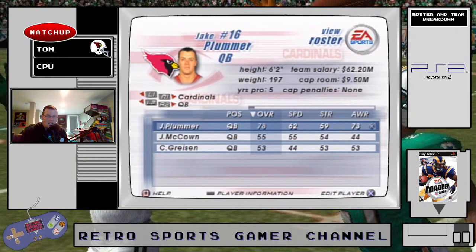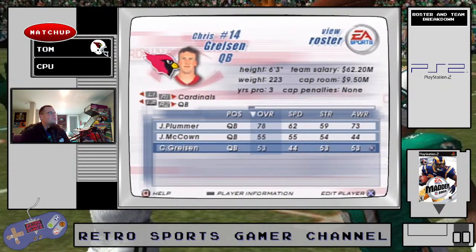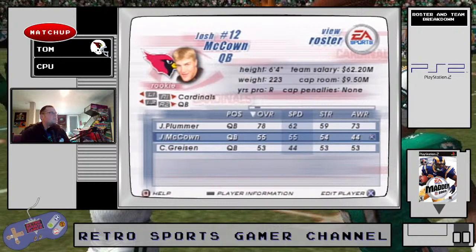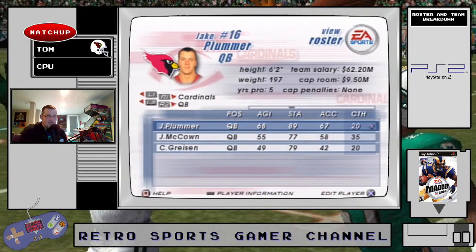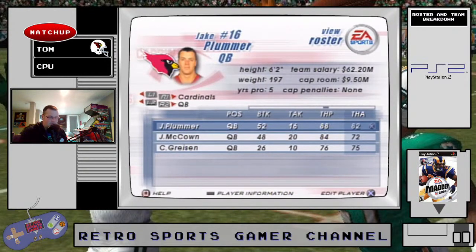At quarterback for the Arizona Cardinals, Jake Plummer is your starter. Rookie Josh McCown is here not looking too good with a 55 overall, and then Chris Greeson. Plummer at 62 has pretty good mobility — that's almost scrambling in this version of Madden. McCown's just a little bit mobile. Plummer has the best awareness at 73, 89 stamina, 67 acceleration — decent to run away from slow defensive tackles and ends. Throw power is good at 88, accuracy 82 with Plummer. As long as you keep Plummer in there you'll have a pretty solid quarterback.